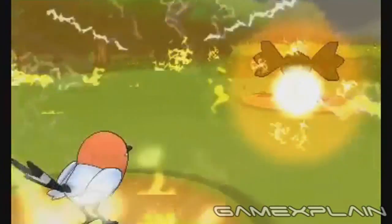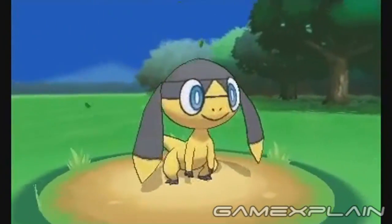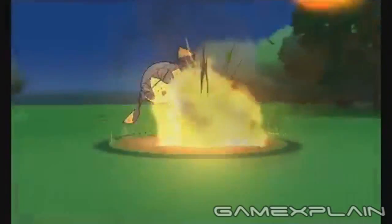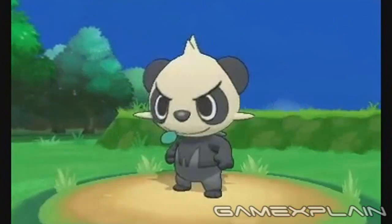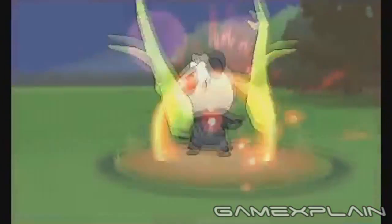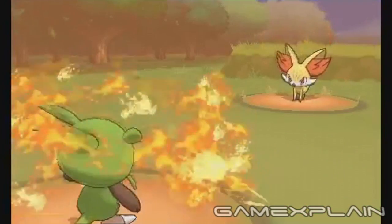Now for the newly revealed Pokémon. First is the Normal/Electric-type Heliptile, seen using Parabolic Charge — a new move that attacks everything nearby and restores Heliptile's health by half the damage inflicted. Next is Fletchling, a Normal/Flying-type, seen using Flame Charge, which not only deals damage but makes him faster each time too. Then there's the adorable Pancham, a Fighting-type seen using Parting Shot, which decreases the opponent's Attack and Special Attack effectiveness while allowing Pancham to swap out with another Pokémon mid-battle. Finally, there's the Grass-type Go-Goat, seen using Horn Leech, which deals damage while recovering half of it back as health.